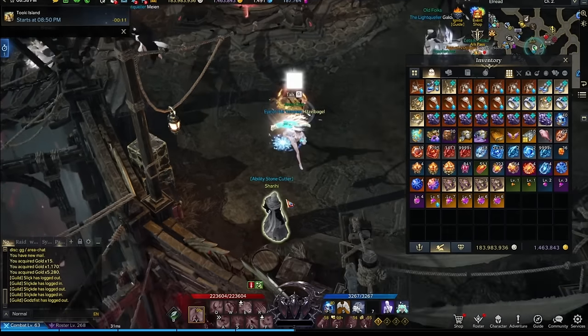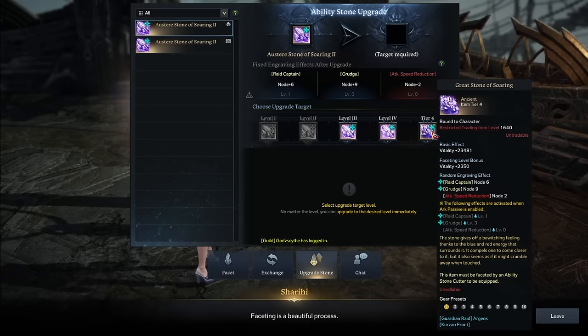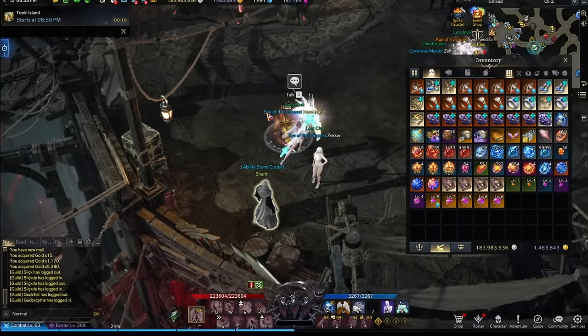The first thing is ability stones — your ability stone doesn't automatically get transferred. You need to upgrade it at this NPC here. I don't have enough Sacred Transcendent Powder yet, but as you do your chaos dungeons and dismantle the crappy tier 4 ones, you will get them and then you can transfer it for 9,000 gold. This is what you should do because you need that ASAP.